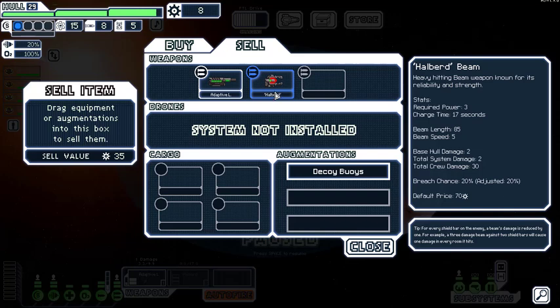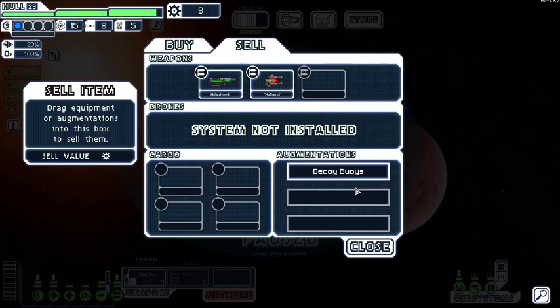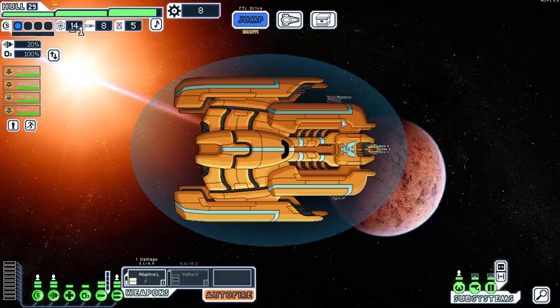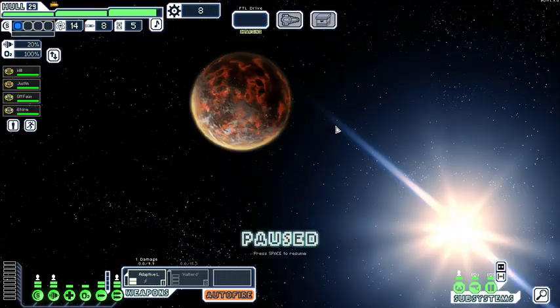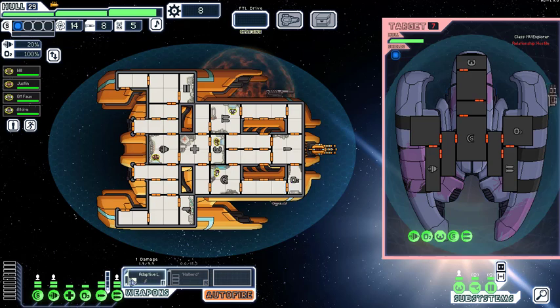Does the Halberd have any shield skip? No, but it has a base hull damage of two. We've got enough shield pounding so that's fine. What do the decoy buoys do? At the start of a fight we can give a one-fleet delay for free, or deploy additional buoys with drone parts. It's a good thing until we find something better. Target their weapon so that thing can't fire on us anymore.